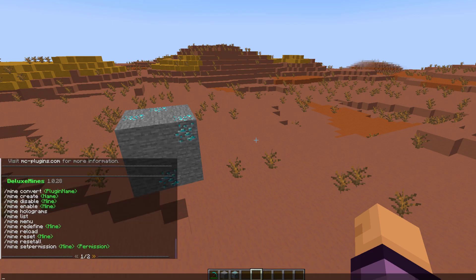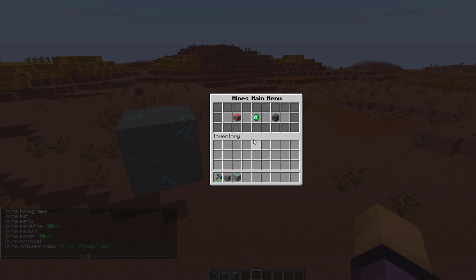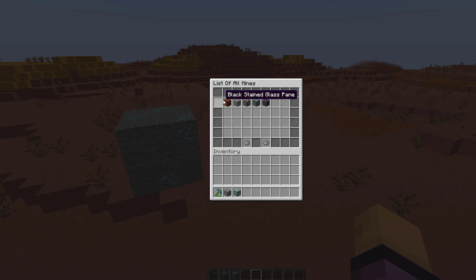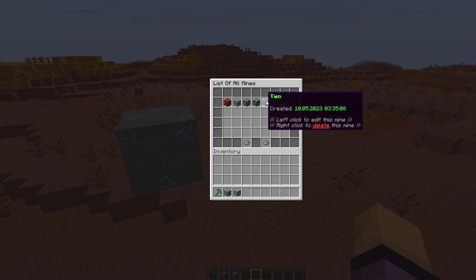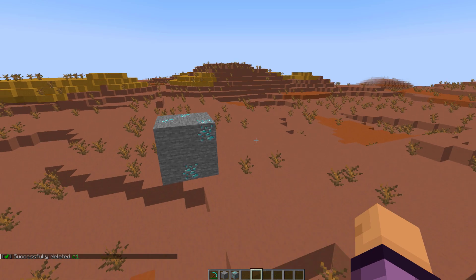If we do /mine help that's going to show us all of the commands. We can do /mine panel and that's going to bring up the main GUI where you can look at all the mines, create a new one, or delete them all — which I wouldn't recommend. Looking at all mines you can see the ones I've created and when they were created. Left click to edit and right click to delete. If I wanted to get rid of M1, I could confirm that and it's now gone.